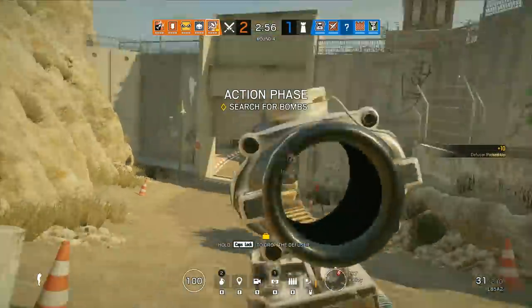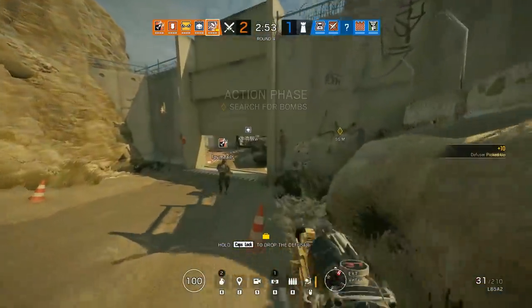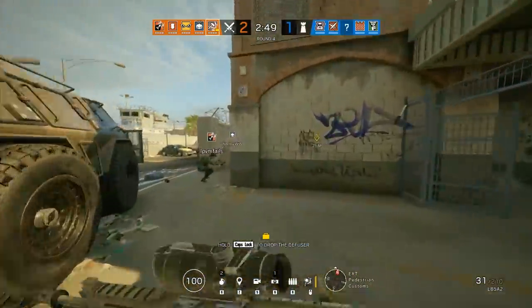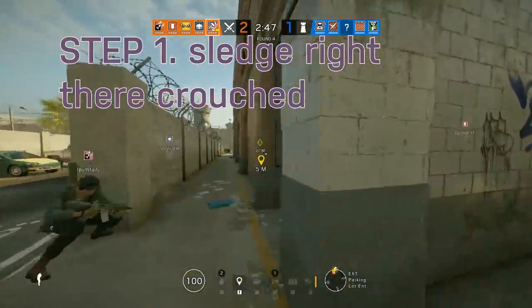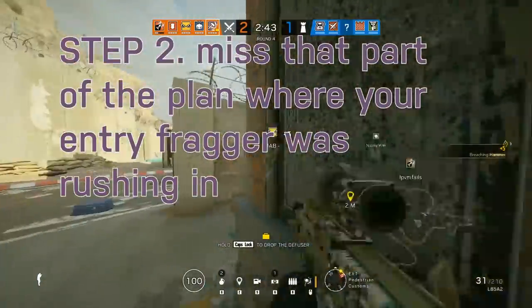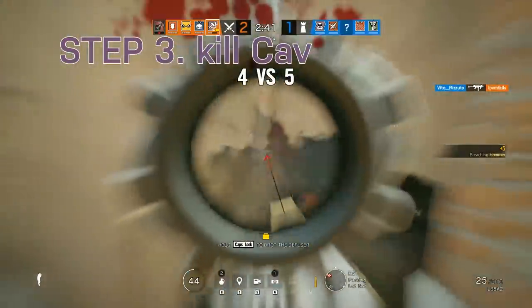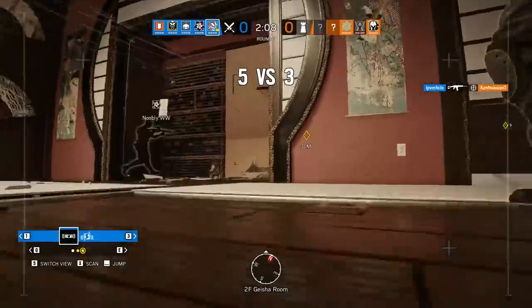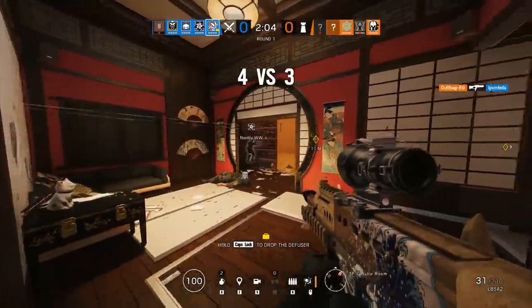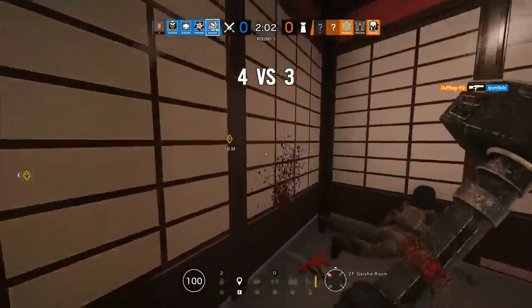Refragging is the act of not letting your team lose a man advantage in the event you lose a teammate — by, you guessed it, shooting the guy who shot your guy. Sledge's two armor, two speed rating allow him to keep up with his teammates for the most part, and allows him to take a shot or two when going for the kill, usually on an already tagged enemy.